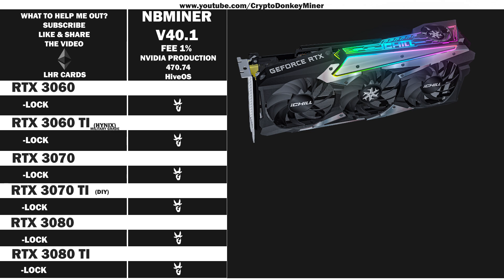Then we have the RTX 3070 iChill 4X from Inno3D. It's actually surprisingly good — the quality is top notch, I have not changed anything, it's super cool. And then of course it comes with lots of RGBs that you cannot turn off via the software because the software part sucks. But it doesn't matter because more RGBs, more mega hash.